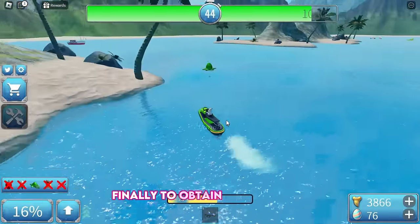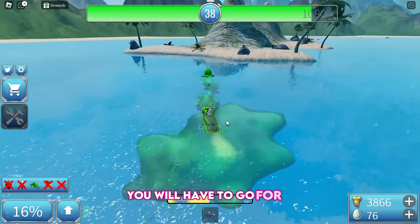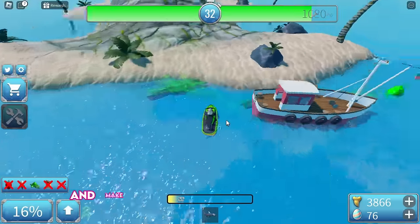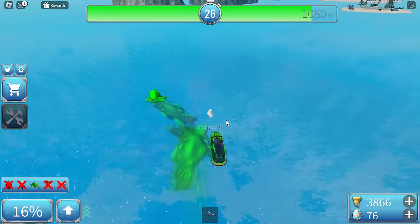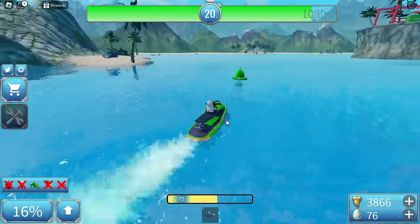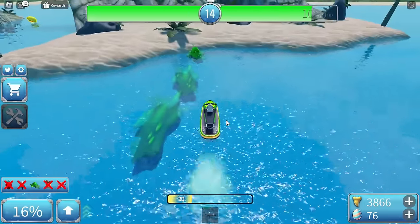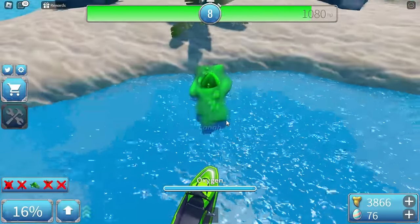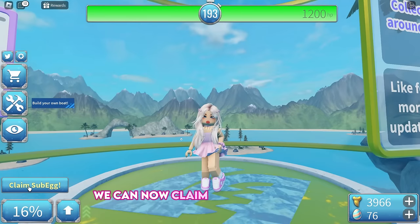Finally, to obtain the Slime Egg, follow the red beam light again, and when it spawns the slime, you will have to go for it — but it will start running from you as you get closer, so it is truly challenging. Make sure no one else takes it from you. We can now claim the submarine egg.